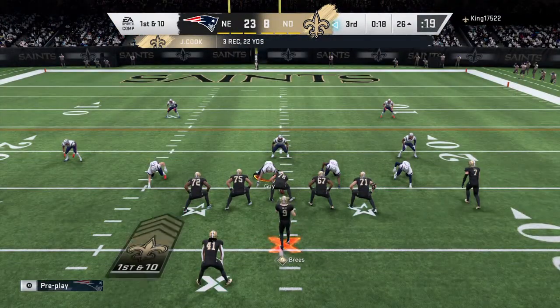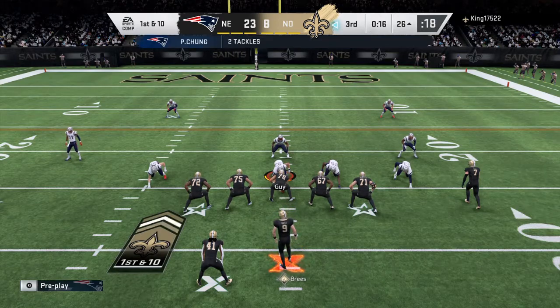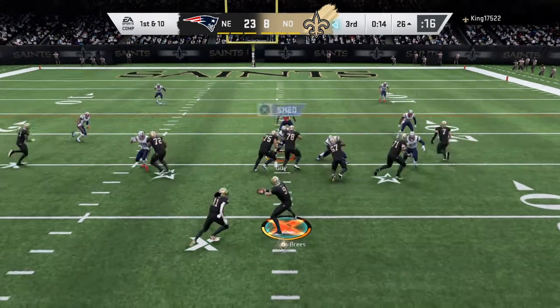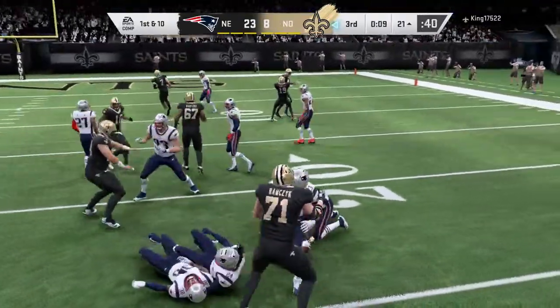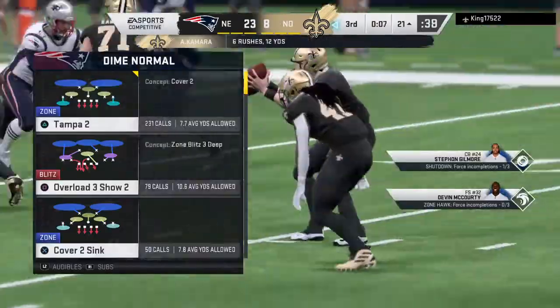As far as tight ends go, this guy's not a speed burner. He's much more of an in-line blocking type of a tight end. But how about this last play? Made a nice catch and picked up the first down. That's what impresses me about him — when he's called upon, he usually gets a dime.